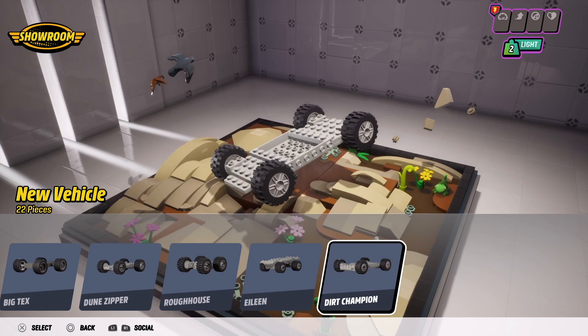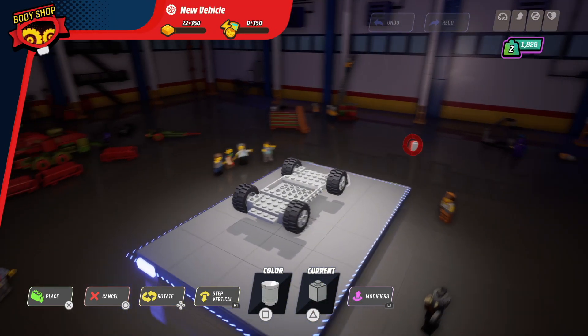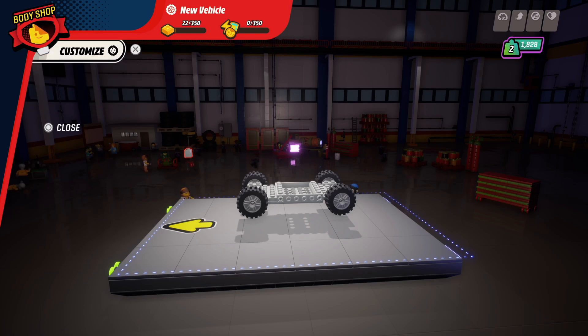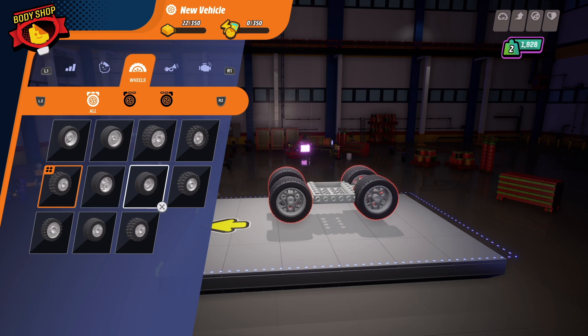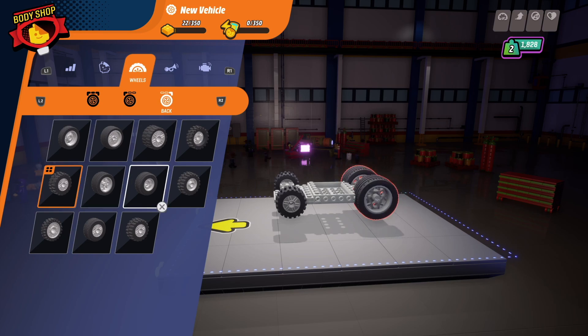First we have to pick the bottom — the chassis — with wheels, and it also kind of determines how big you can create your vehicle. So if you want to build something big it's smart to start off with a big chassis. You can change anything about the chassis, including the wheel size, and you don't have to have the same size on each axle. If you want big wheels on the back and small wheels on the front you can totally do that — the game is very flexible when it comes to this.